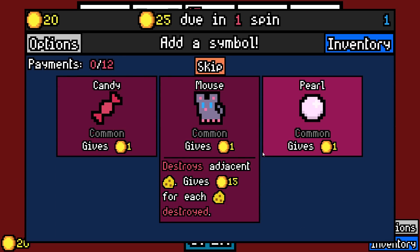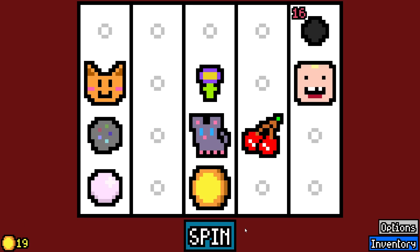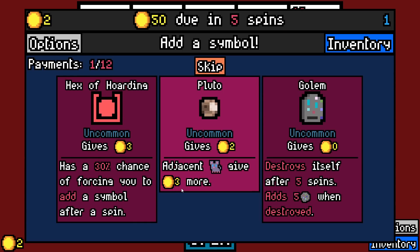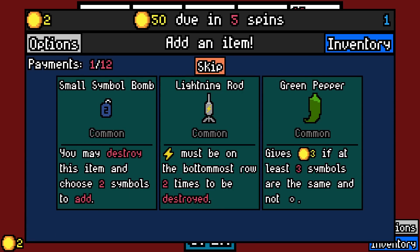I'm excited to eventually see one. There's kind of an issue with modded Luck Be a Landlord — if I want to force a build, it sometimes maybe wouldn't always work. Though with 16 symbols, I bet we'll be able to come up with something. Pluto — adjacent mice give three more.